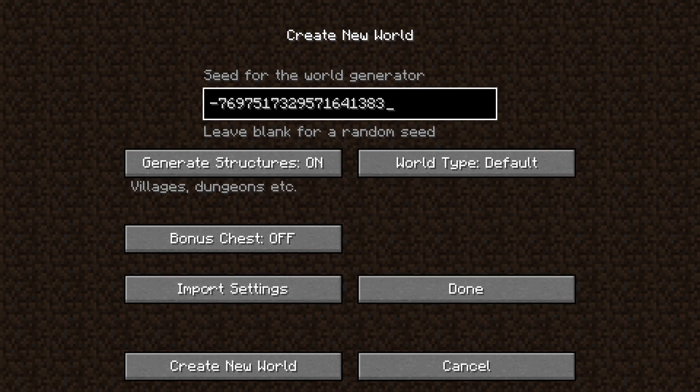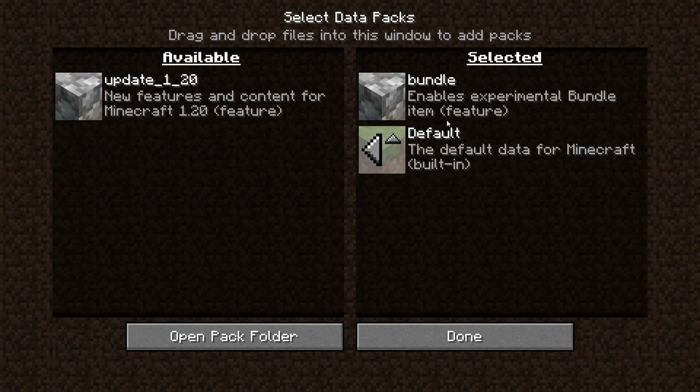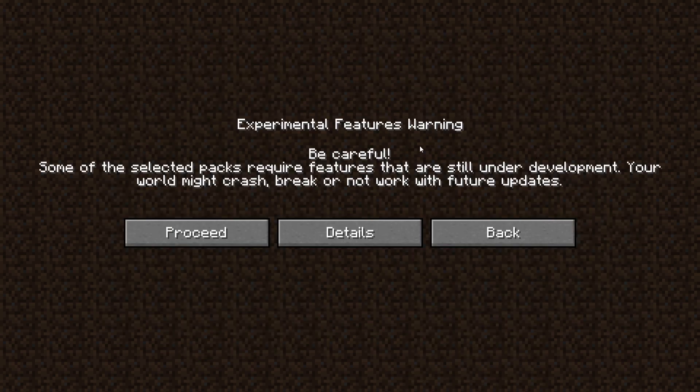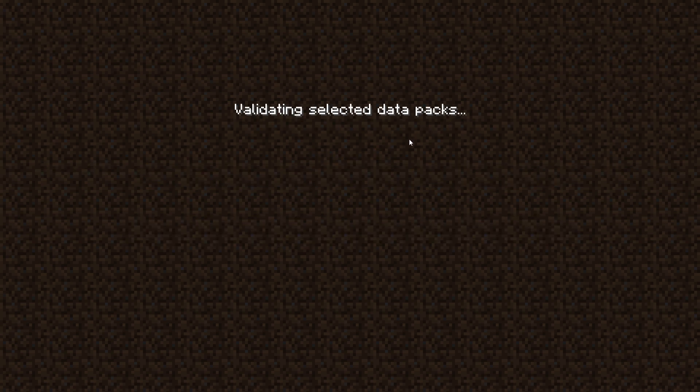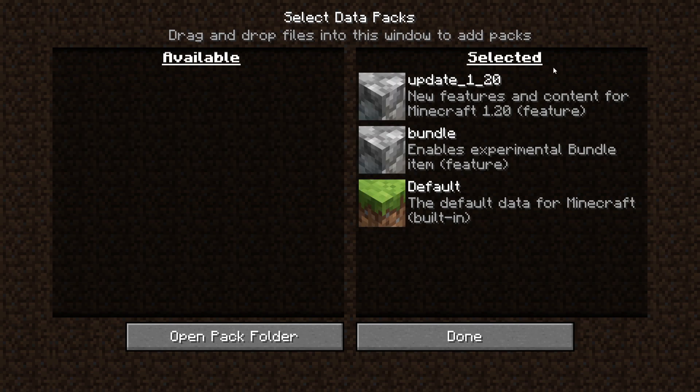Any of these settings can be what you want. Then you actually want to click Done, because you need to go to the data pack section and enable whatever you want. If you want the bundle, enable the bundle. If you want 1.20 features, enable that. If you don't enable these inside the data packs, they won't be active — so make sure you enable these two, or just the one you want. You will be given a prompt which you can just proceed through — that's just telling you that you're enabling things still in progress and they might not be 100% bug-free. Just make sure they are enabled and shown as selected.